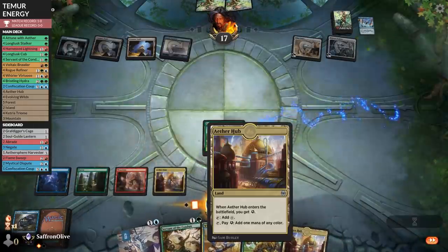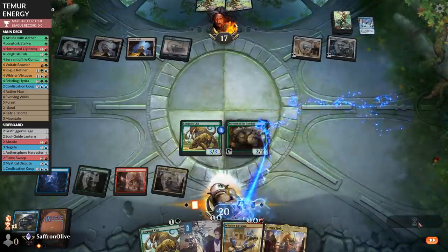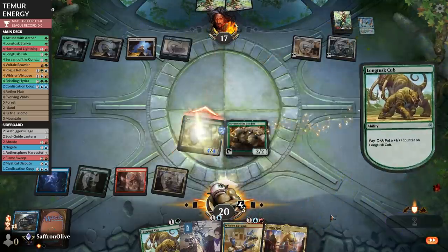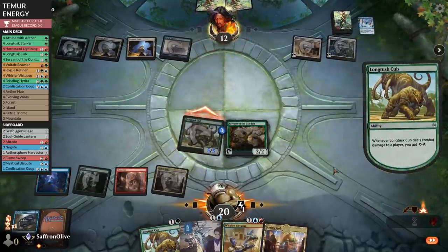Aether Hub, Servant of the Conduit. Longtusk Cub is a pretty good card if it sticks on the battlefield. Go to combat, attack, double pump — up to five power! The power of the parasitic mechanics coming through!